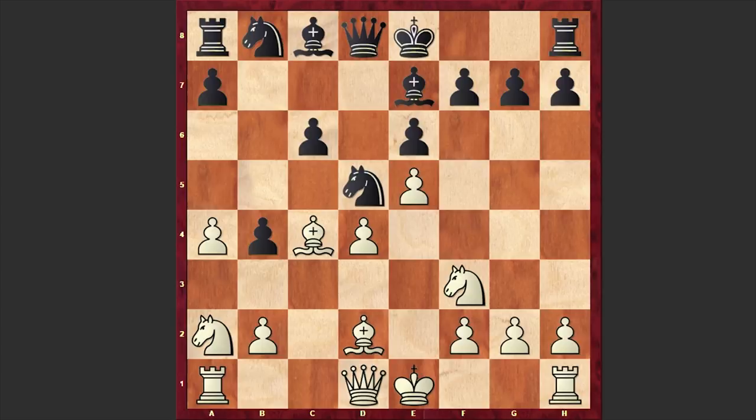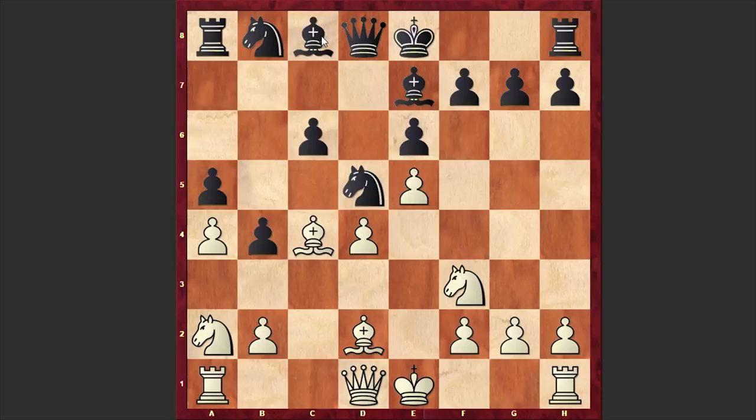Bxc4, e6, Nf3, Be7, Bd2, a5. Black is strengthening his pawn on b4 and also at some point can bring his bishop on the f1-a6 diagonal. Nc1 — Carlsen is looking for a more active square for his queenside knight.